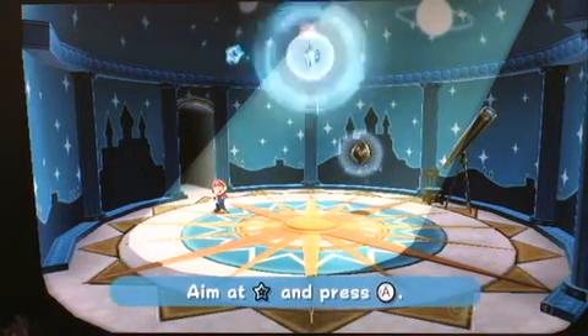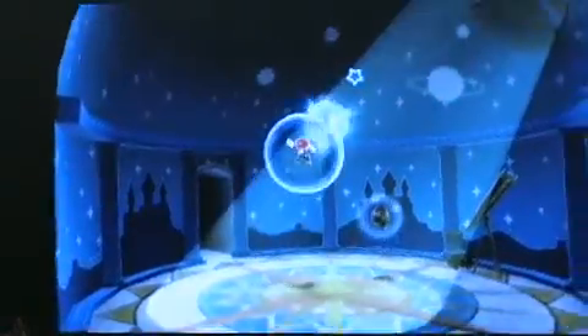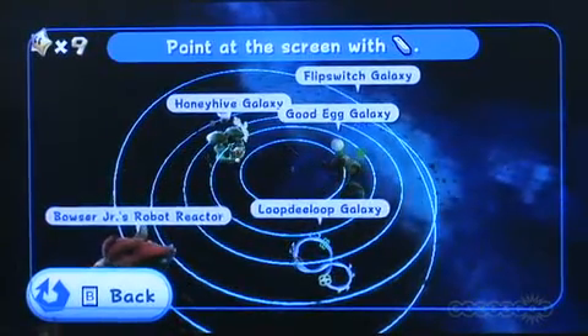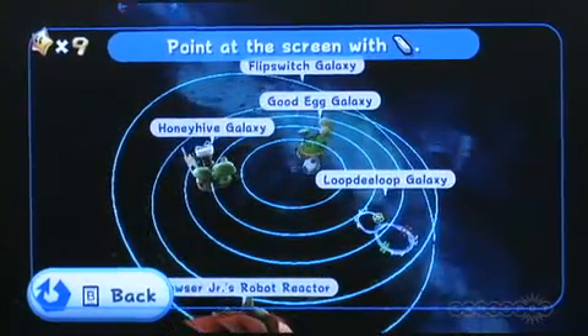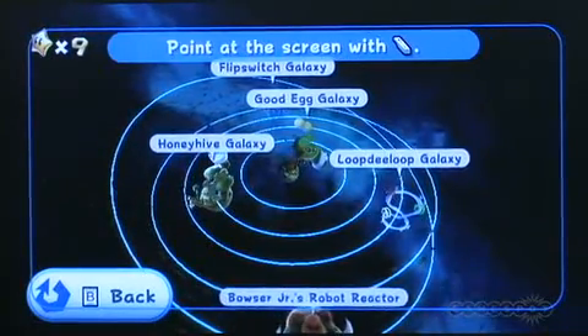This particular dome is called the Terrace. You guys probably recognize this if you've played any of the other versions — this is a grab star. When you press A and grab it, you go up and get a zoom out, and here are the galaxies you can actually go to. You won't see all of these when you first enter this area — probably only one galaxy will be open. In true Mario tradition, you'll be collecting stars and opening up more and more galaxies.